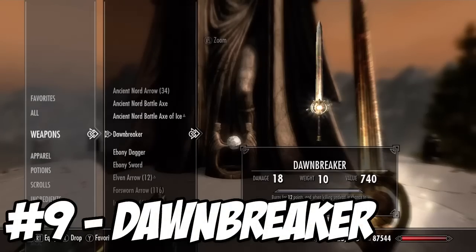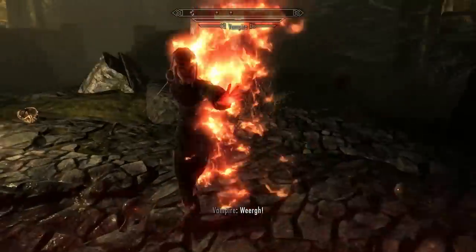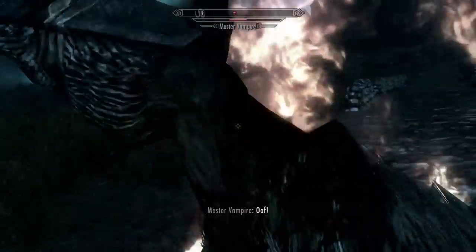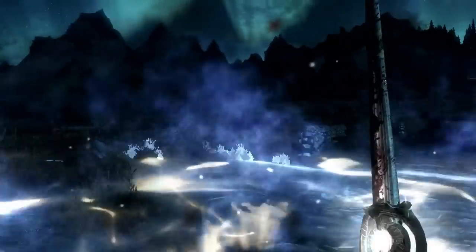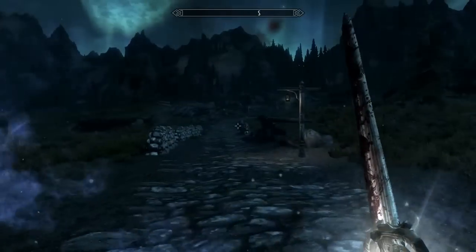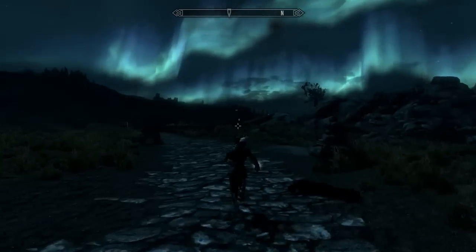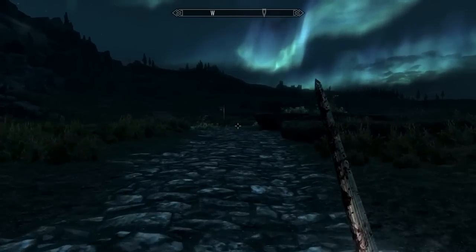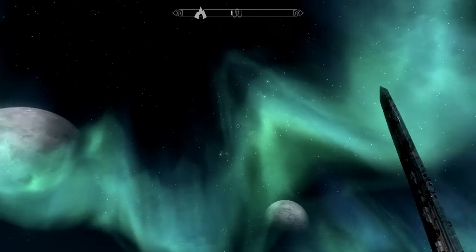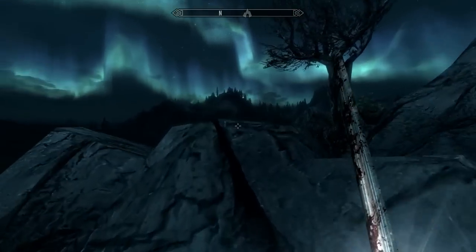Up at number 9 we have a Daedric artifact and this one is a real vampire killer. When you attack an enemy with it they burn for 10 points of fire damage, and if you kill undead with it they have a chance to blow up, causing damage to every nearby undead around them. It's very effective, especially if you're playing the Dawnguard DLC since it has a lot of vampires to kill. It has a really cool glow effect on it.